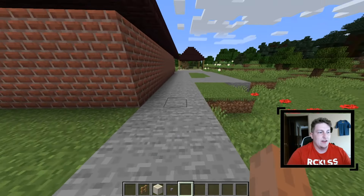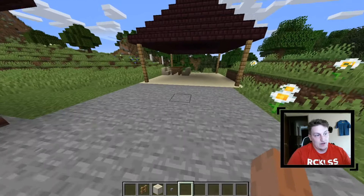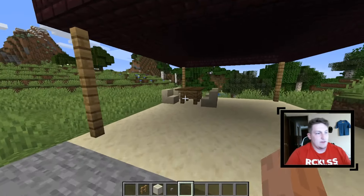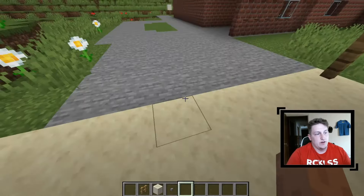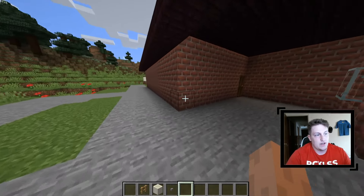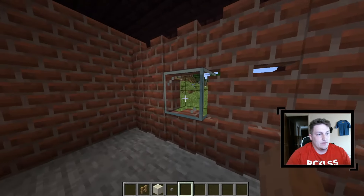Right now we got the mailbox — just generic in Minecraft, I don't really know how to make that any other way. Then you go up here we have the loop for the driveway, and then a carport thing you can see. It also has a table near it, and there's a boat and other stuff, but there's no way to put that in Minecraft.